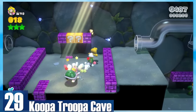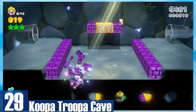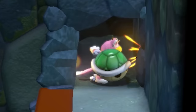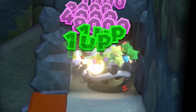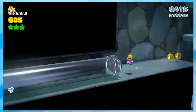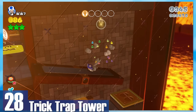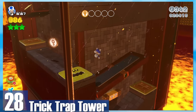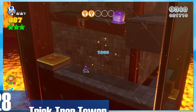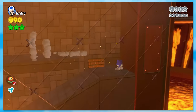29: Koopa Troopa Cave — the classic 1-2 underground level that most Mario games are obligated to have. This is a really fun one and also a great place to max out on lives. I like how the clear pipes are used to transition from section to section, and there's lots of Koopa bouncing to be had. 28: Trick Trap Tower — one of the most unique takes on a lava level. The main concept is climbing up a tower to get key coins, then rushing back down as poison gushes downward. It's quite the adrenaline rush.